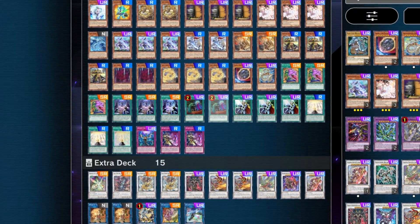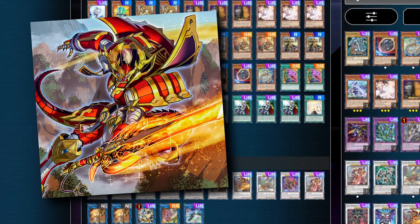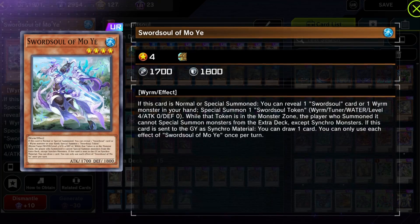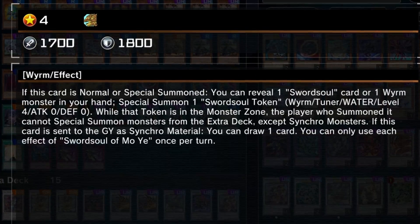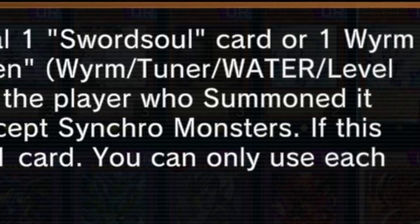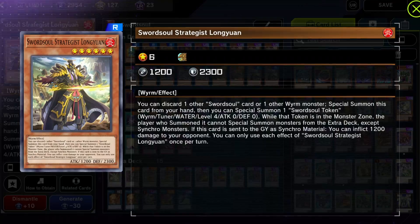The main goal of Sword Soul is to make at least a level 8 synchro and a level 10 synchro. Pretty much every single Sword Soul card has an effect that allows you to special summon a token. For example, Mo Yi allows you to special summon a token if you can reveal a Wyrm monster in your hand, and that token is a tuner monster.